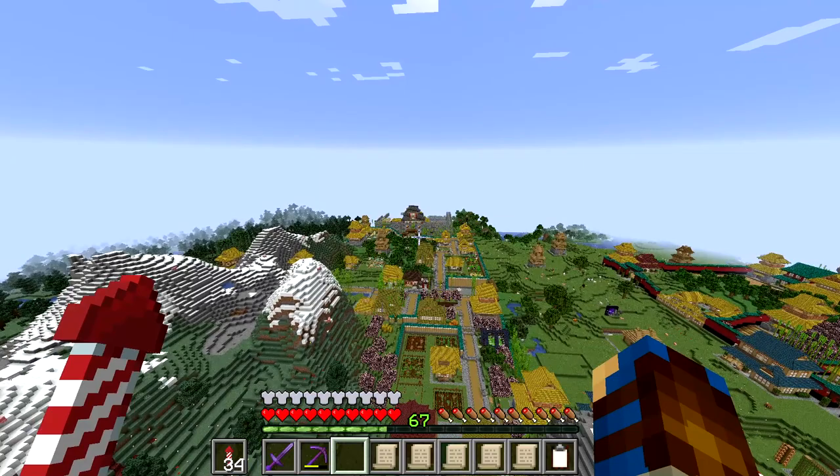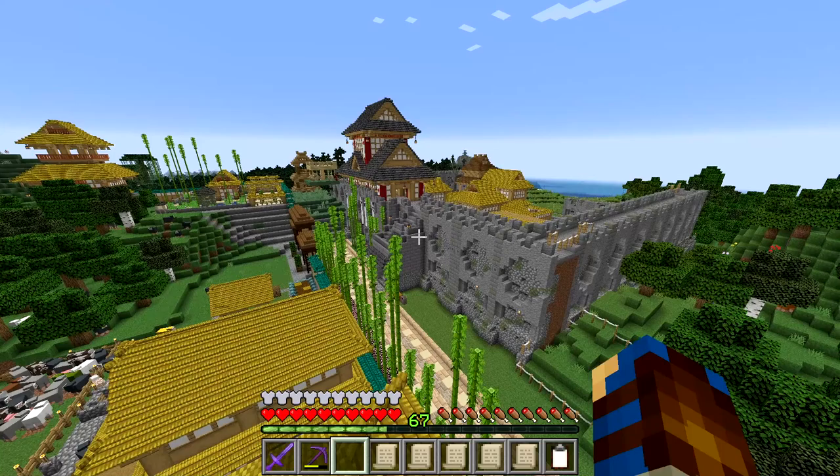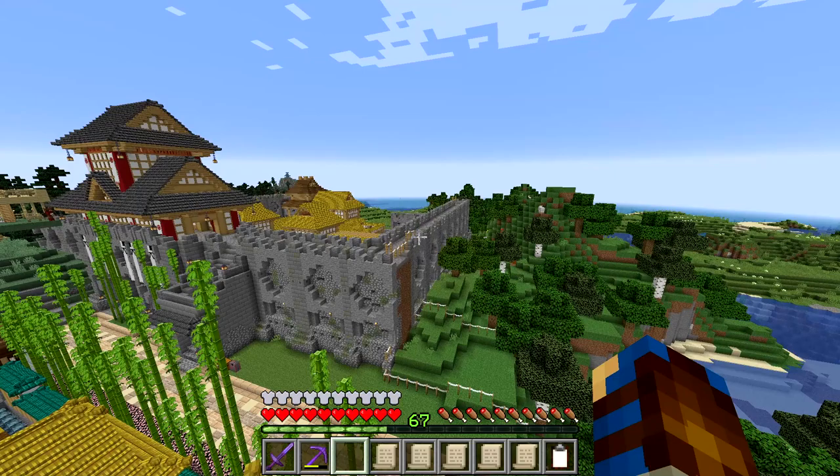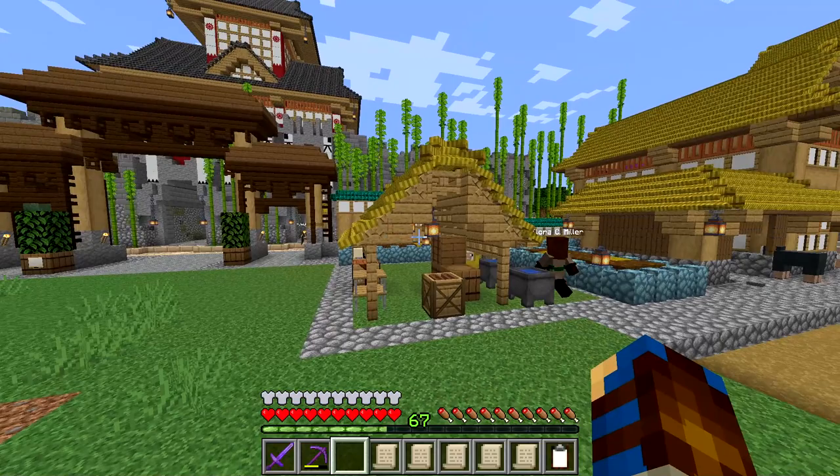Finally then, let us go over to the latest project that we are all working on at the moment, apart from Cyrus, over at our agricultural district. Which you can see things have progressed quite a lot over here already. We have in a lot more walls, and we have a lot of builds already up to the tier 3 mark.